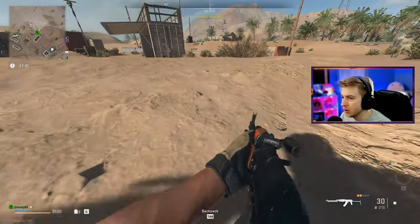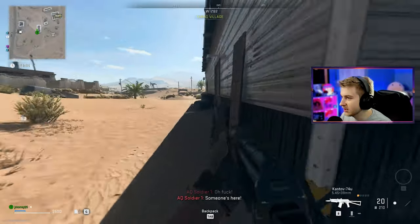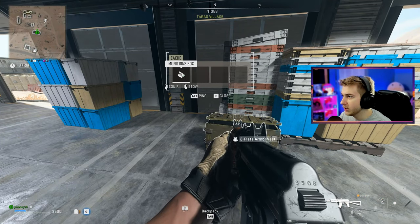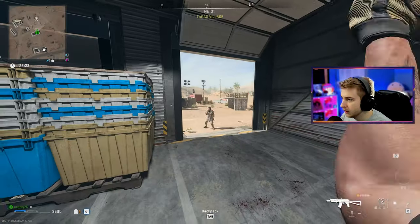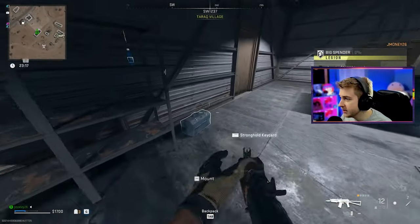Where's our throwing knife? Our throwing knife is gone — it's in the ground somewhere. We're going to have to do the rest guns blazing. Knock knock, what you got in here? Armor vest for me, I'll take that. Any munitions? Perfect, let me get my throwing knives back. And a stronghold key card — this is perfect. We're going to get set up easy.